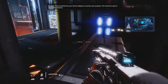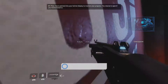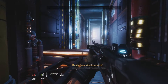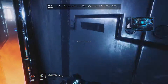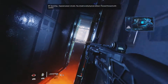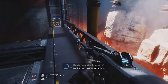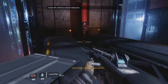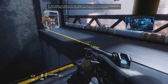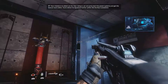Pilot, I have patched into your helmet display to monitor your progress. The channel is open if you need assistance. BT, what's up with these walls? Scanning. Exposed power circuits — you should avoid physical contact. Proceed forward with caution. BT, remind me what I'm doing here. Your mission is to obtain an arc tool. Using it, we can jumpstart the power systems and get the beacon back online. Scans detected its signature further within this facility substation.